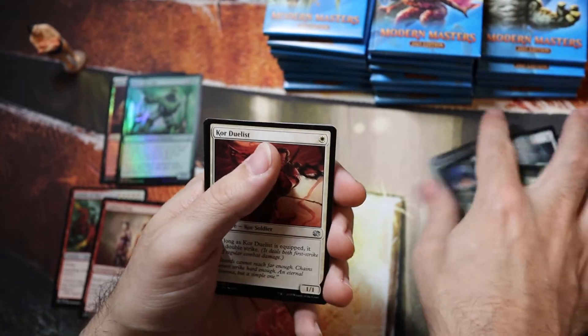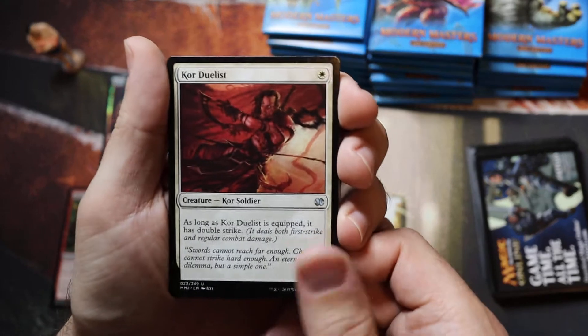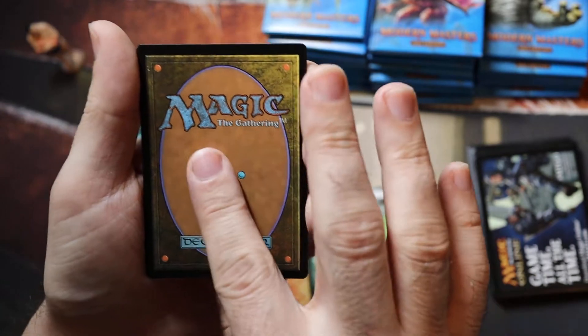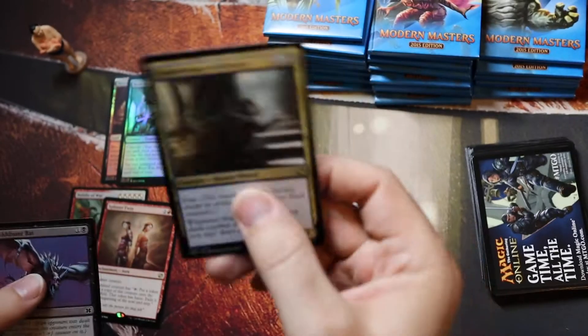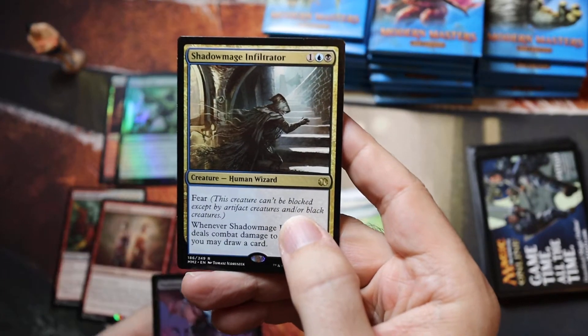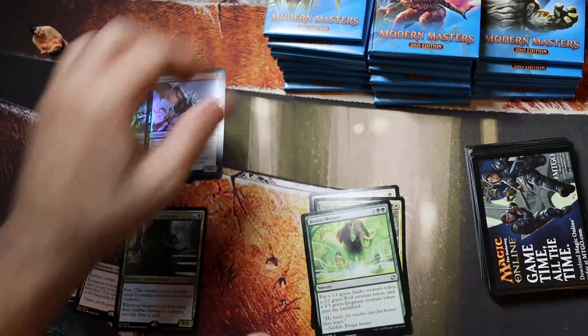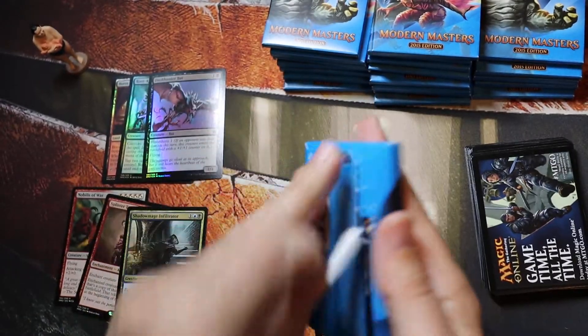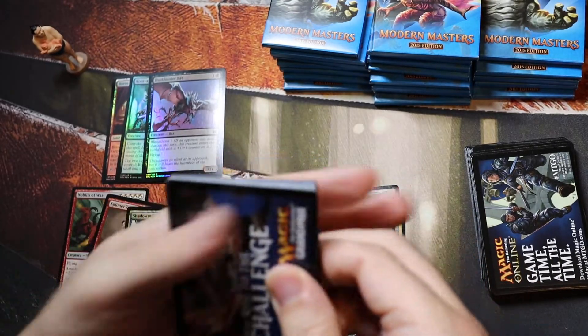Hopefully I can do this in under 30 minutes because I do actually have to go somewhere. Core Duelist, Sigil Blessing, Bestial Menace, with a Shadow Mage Infiltrator. The foil mythic that I pulled was a mid-range one — it was Ulamog.